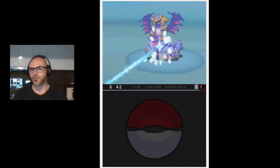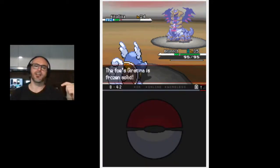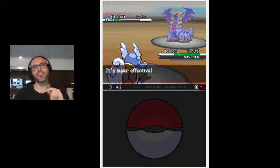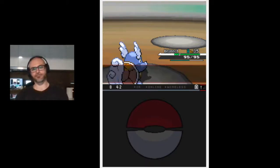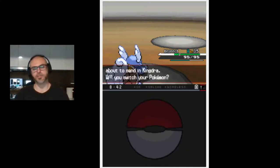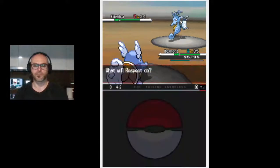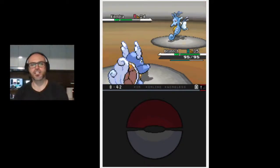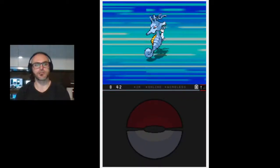So the move they used was Destiny Bond - if the Pokemon faints, and so if Giratina were to faint because Respect made it faint, Respect will go down with it. But we lucked out that it didn't do too much and we froze it so it couldn't use it again. That was very scary. Next up is Kingdra - water/dragon. We might stick with Respect and see what we can do. It's using Agility to boost its speed, so we're going to hit a Scald and see if we can get a burn.